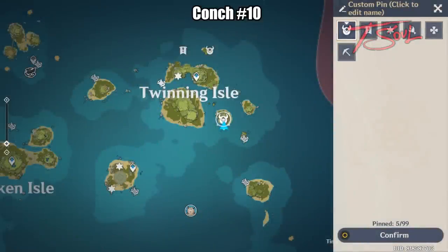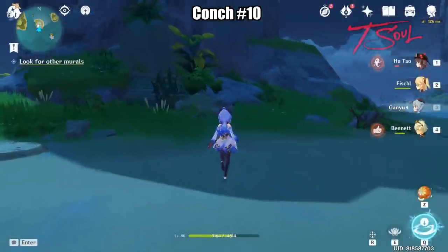From the last location, go east to the next island. Then climb your way to the top to claim your Konk.